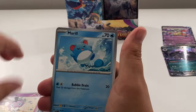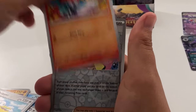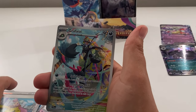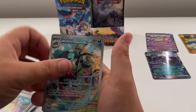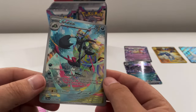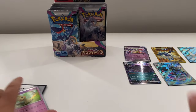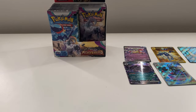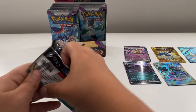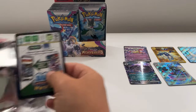Sneasel, Gottica, Marill, Wingle, Widown, Pelipper, Fletchinder, and Iona. Guys, there we go — our first illustration rare! We've got the Grafaiai and a Mimikyu. It's quite nice — really pops, all the colors look really nice. That's a new pull. We've got five total now.